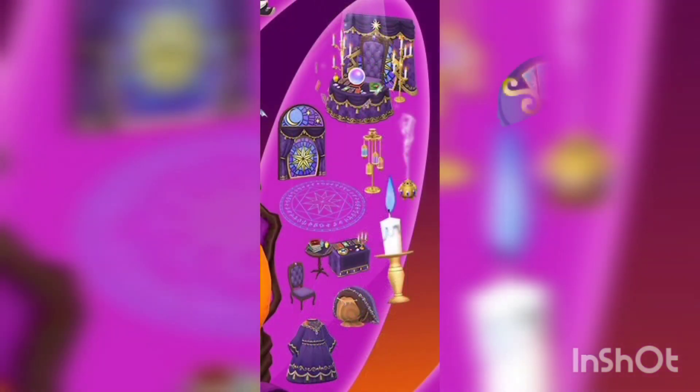Right here we got the Fortune Teller Cookie, and we got a huge five-star item — I'm guessing it's still the top one. You can see a little table with a little crystal ball, a dress, a wig, some chairs, and a rug. We got a lot of cute items! Let me know what you guys think about this cookie.